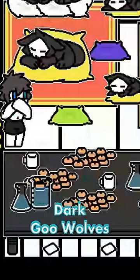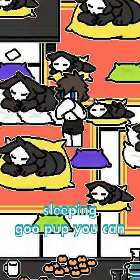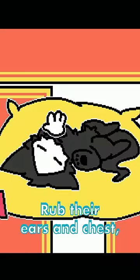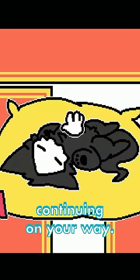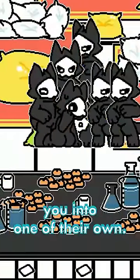Head right to find several dark goo wolves all sleeping. Instead of leaving to the right, head up to find a sleeping goo pup you can interact with. Rub their ears and chest, then pet their paws and legs before continuing on your way. Just don't run or they'll all wake up and transfer you into one of their own.